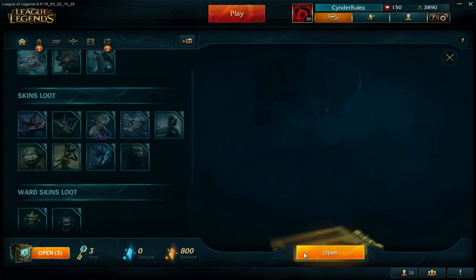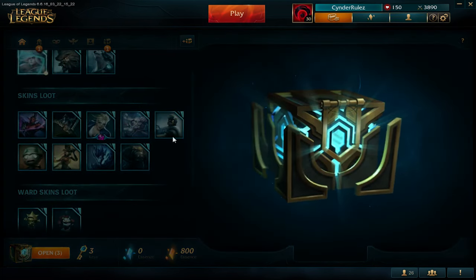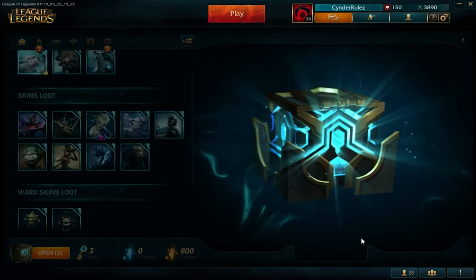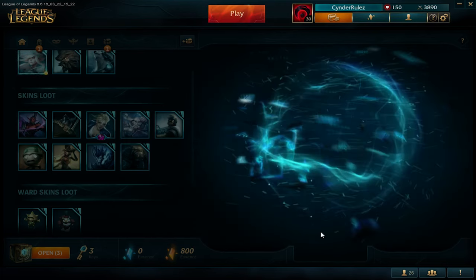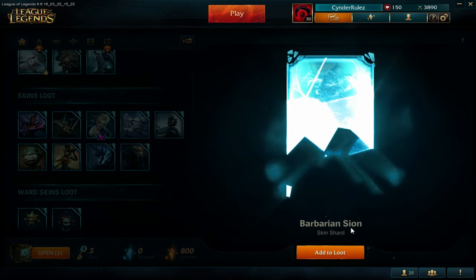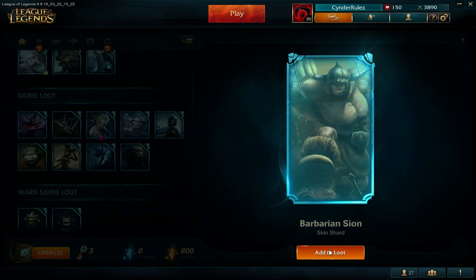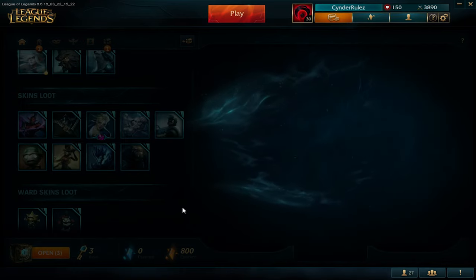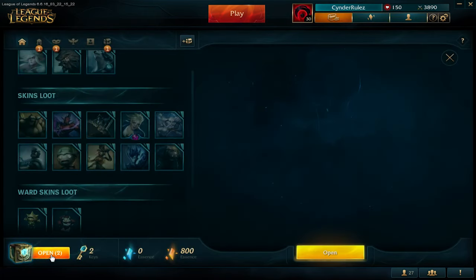600 essence, that's pretty good. Barbarian Sion, this skin looks awesome, but I don't like Sion so I will disenchant it for sure.